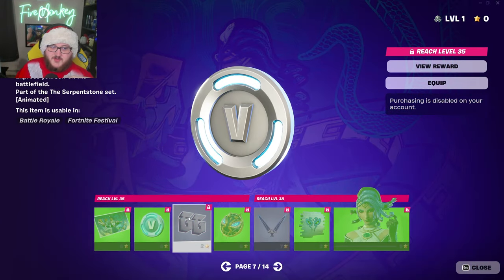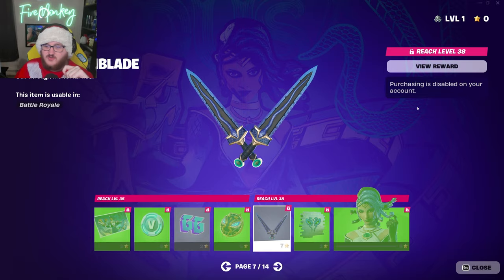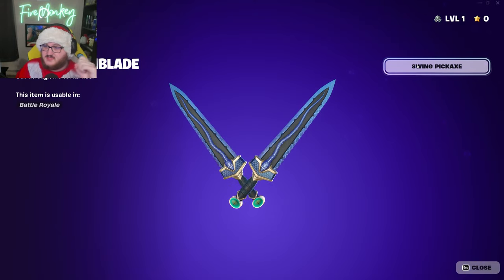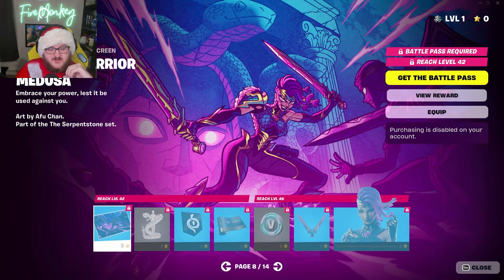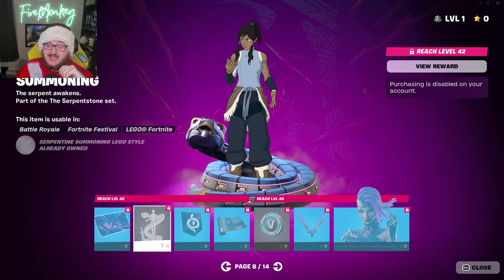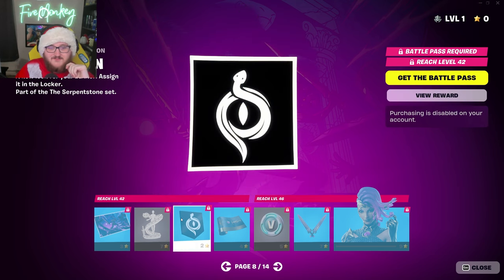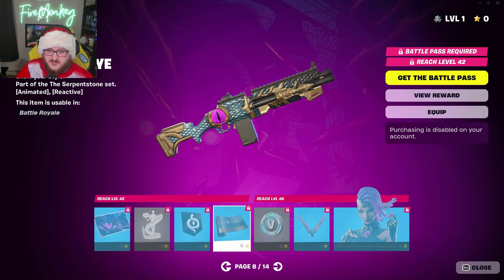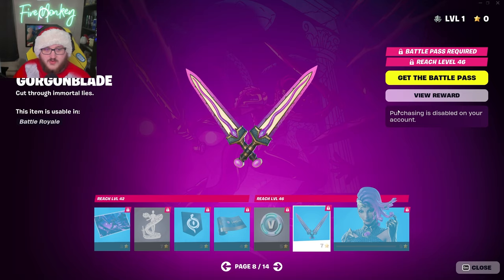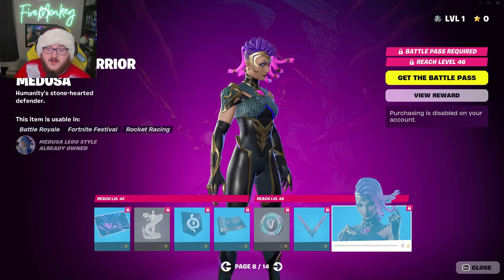On the next page we'll get the Medusa loading screen, 100 more V-Bucks, the Stony GG animated emoticon, the Gorgon's Aegis back bling with a little glow going on with the eyes, and the Gorgon Blade pickaxe — if we swing it quickly you can see a nice little blue hit effect. We get the Snake-Eyed Spray, the Medusa skin herself with a very nice theme, the Gorgon Warrior Medusa loading screen, and the Serpentine Summoning Emote, supported in LEGO Fortnite as well. We have the banner icon, an animated and reactive Serpent's Eye wrap — the eye kind of blinks in an odd way. 100 V-Bucks, the Warrior's Gorgon Blade with a purple hit effect instead of blue — nice attention to detail. And the Gorgon Warrior Medusa variant.